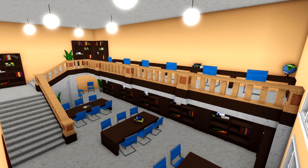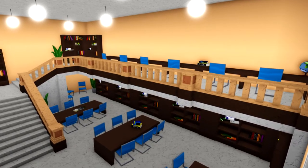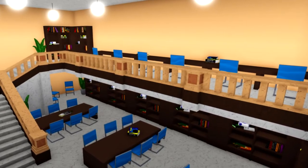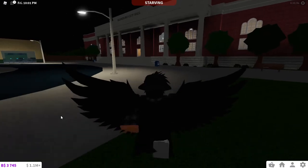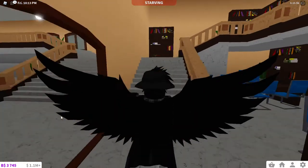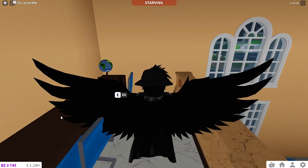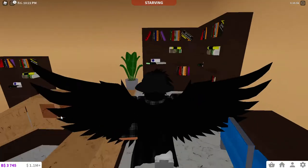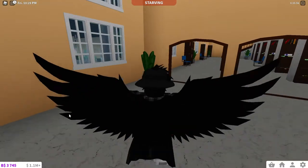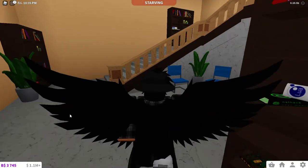Blocksburg updated today and removed the April Fools items, which was the school. So if you guys didn't get the trophy for the school, I'm so sorry. They added the library back to City Hall — you will not believe this, there's a library in City Hall. On top of the City Hall they crossed it out and put 'school' to fool everybody on April Fools, which was honestly a really cool joke.